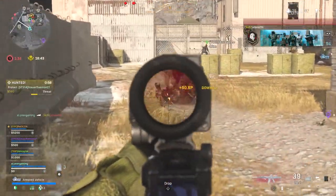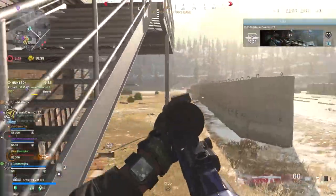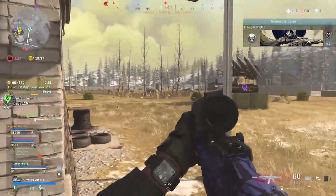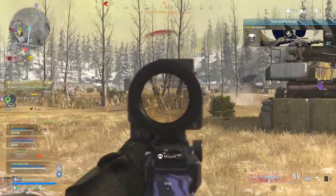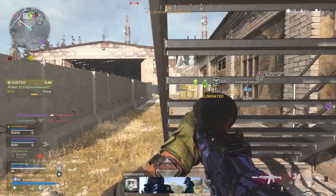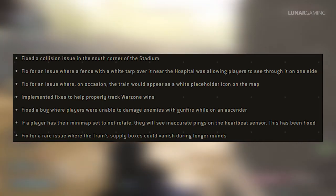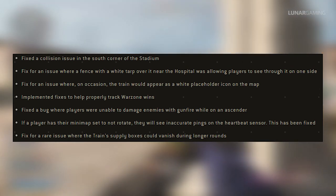For patch notes we'll start with Warzone. Fixed a collision issue in the south corner of the stadium. Fixed an issue where a fence with a white tarp over it near the hospital was allowing players to see through it on one side. Fixed an issue where on occasion the train would appear as a white placeholder icon on the map. Implemented fixes to help properly track Warzone wins.